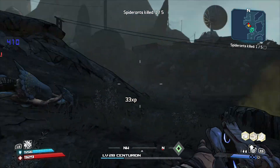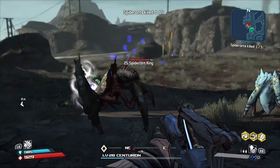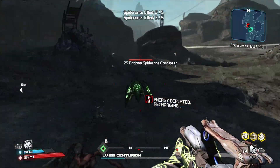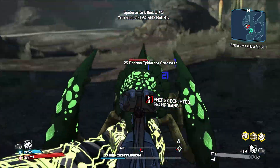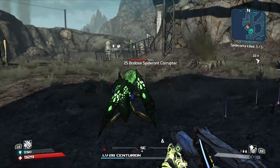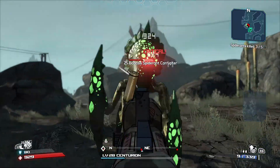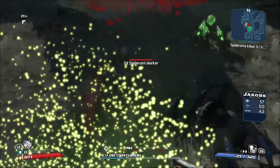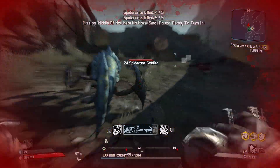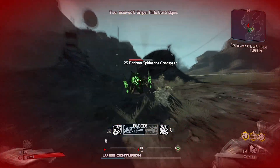Here we go - there it is, just one hit! There's a cave, okay, this might be harder than I thought. The easiest way to kill these guys is just shoot them in the sack, because that's the critical point. Whoa, a badass one! I'm just gonna punch them - easy. This character has like the best ultimate ability.